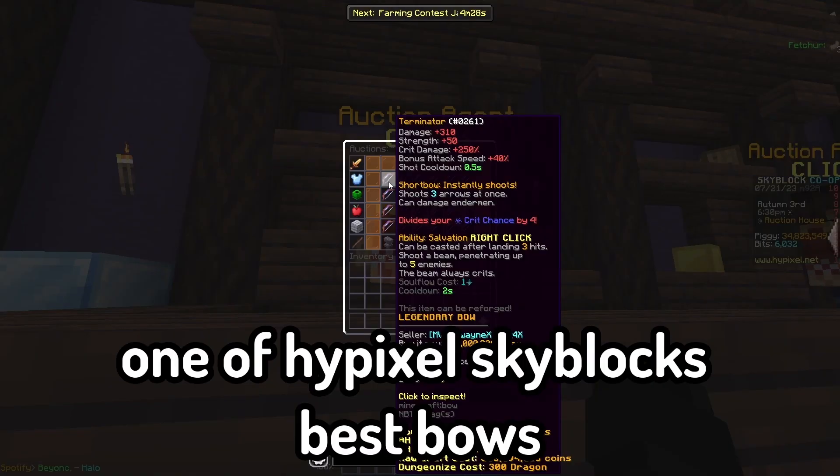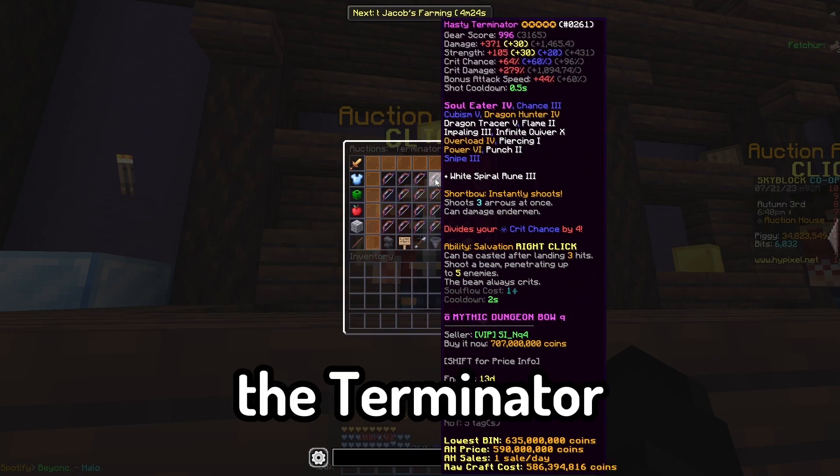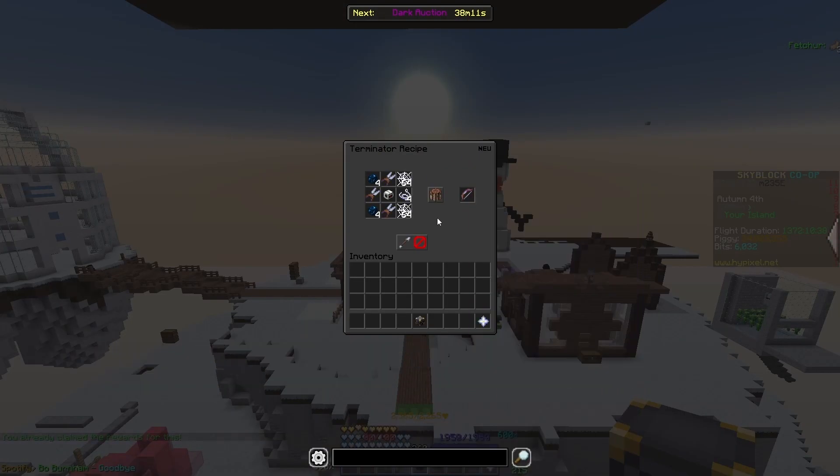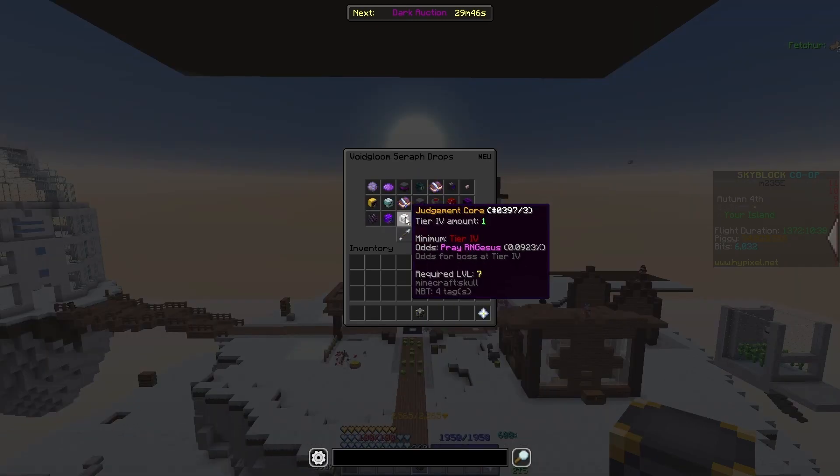Recently, I decided to grind for the Terminator — one of Hypixel Skyblock's best bows. To craft the Terminator, you need an abundance of items, one of them being the Judgment Core. With the Judgment Core having only a 0.06% chance to drop, I knew this was going to be a really hard grind, but I was definitely ready.